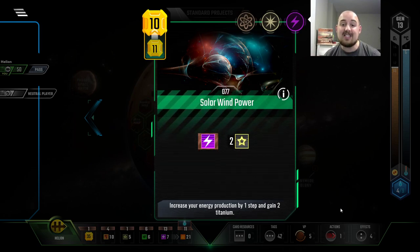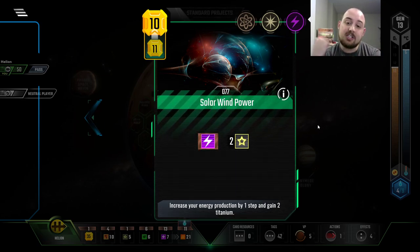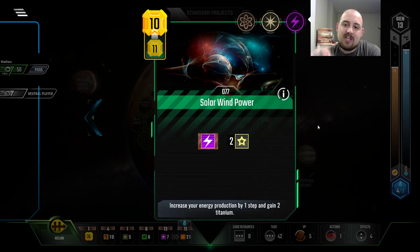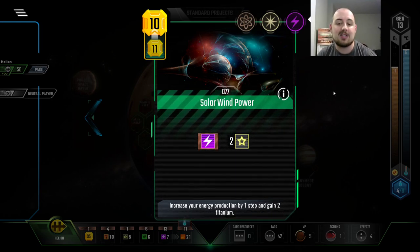Why did I buy it? This is a great example of my own bias. Because the energy production I got from it is going to stay in my energy pool — it is not going to make it to heat in time for the end of the game. The two titanium I got back only matches the two titanium I put into buying it. And I put in two dollars and three bucks to buy the card. So I spent five dollars to get a science tag, a space tag, and an energy tag, which I don't need for any requisites for any cards I have. And the energy isn't going to give me anything. I just spent five dollars on this and it doesn't even have a point.